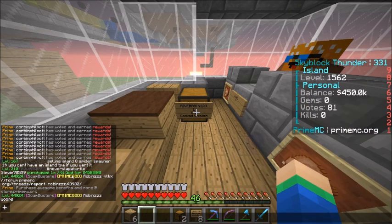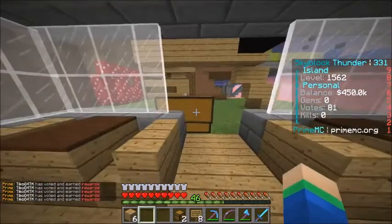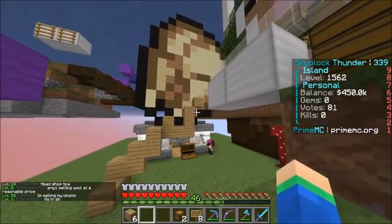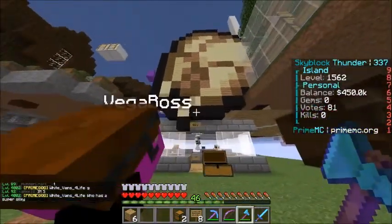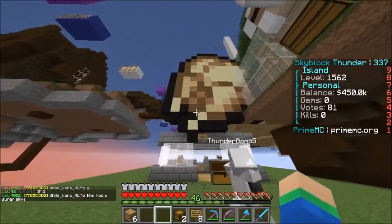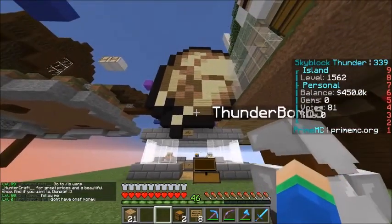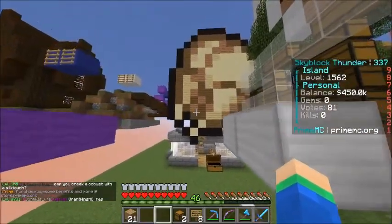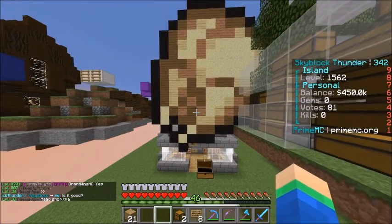Oh yes - somebody bought my god sword! GG to Stevie, thank you so much for buying my sword! Me and VegaBoss are actually working on one last thing - there you go, you bros can see him now. We went ahead and built a giant chicken in the forest over there. I know this thing is ginormous but hopefully it looks like a pretty good chicken - it's supposed to be a raw chicken. We were trying to find a cooked chicken skin but it was too hard. Come down here and get yourself one dollar chicken McNuggets - cheapest in town!